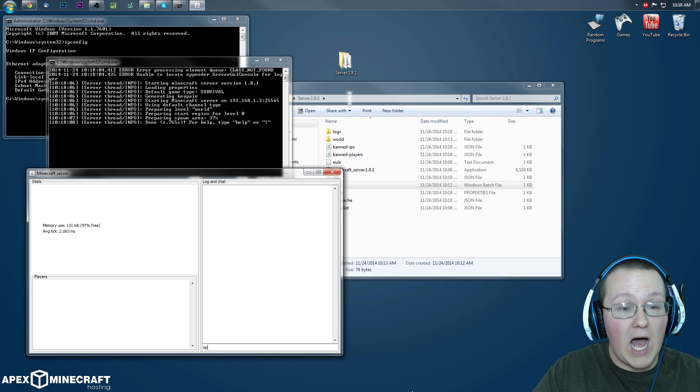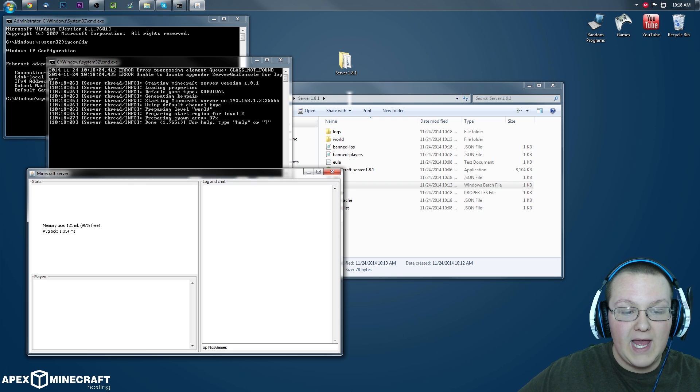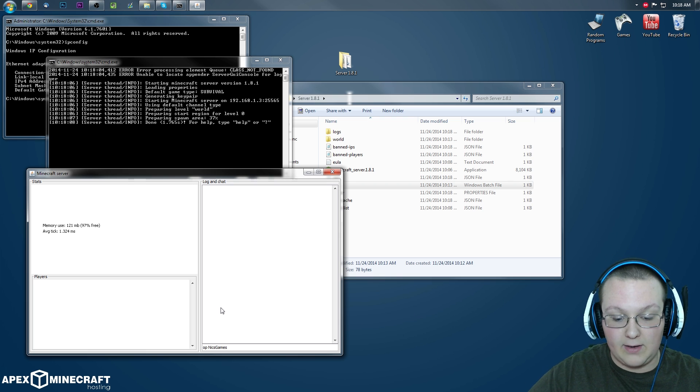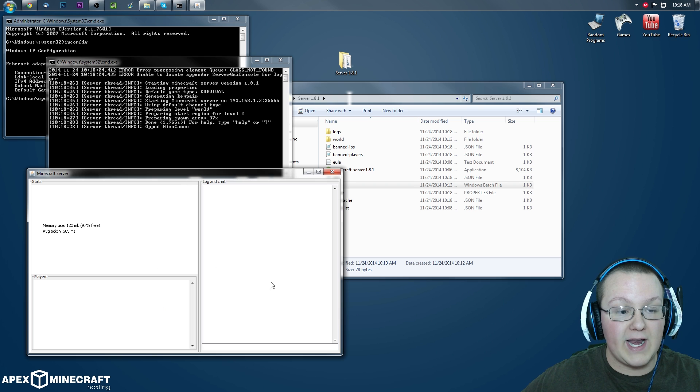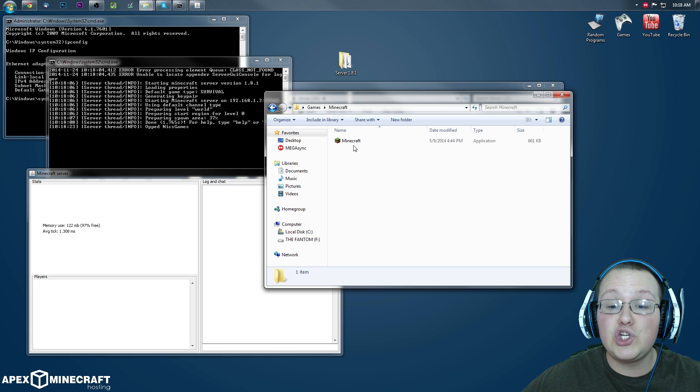We want to go ahead and op ourselves. Type 'op' and then your Minecraft username in the box down here and hit enter. It will then op you. As you can see it mirrors over here — 'Optnixgames'. Now let's go ahead and open up Minecraft and join this server.